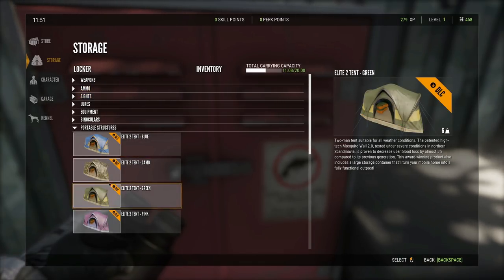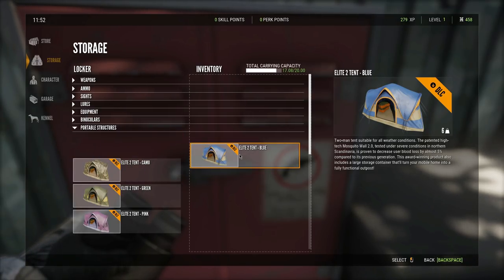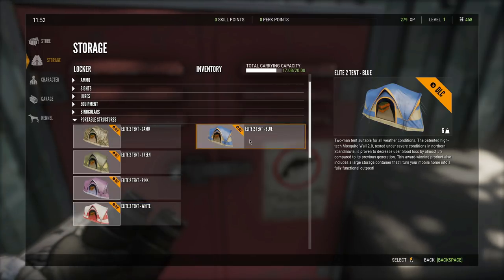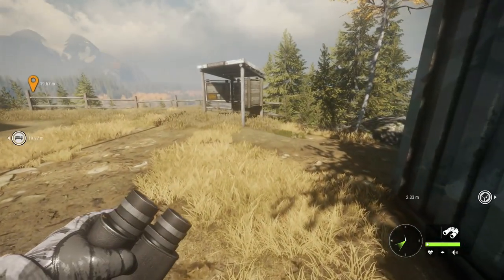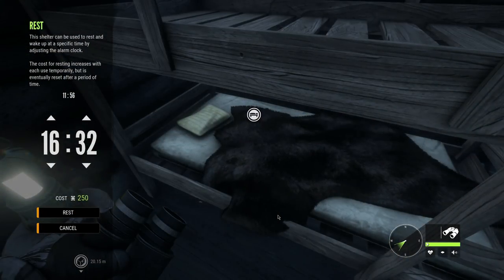Since you actually get the tents and ATVs with the base game on console, we'll go ahead and use those. On PC you would have to purchase the tents, ground blinds, and ATV separately, but for some reason on console they made it so it's bundled with the base game. So we'll go ahead and bring a tent with us since the majority of you will probably have access to them.